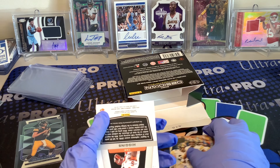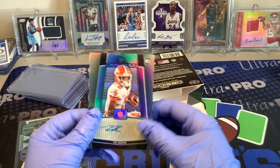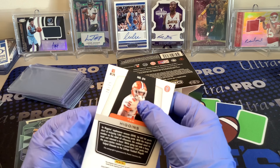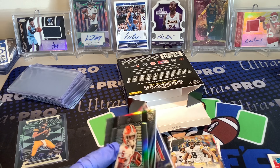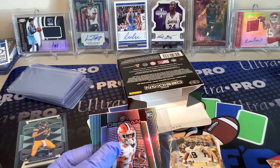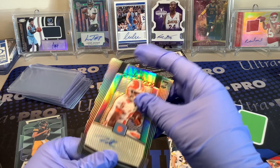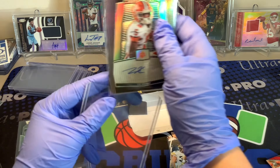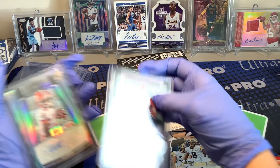We'll do the autos first. T. Higgins — Rookie Auto, 20 out of 25. He was a second-round pick to the Bengals, so that's pretty cool.